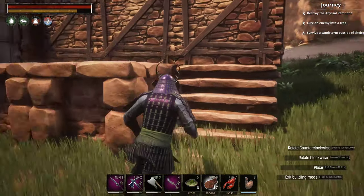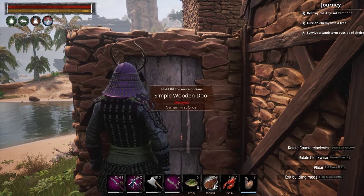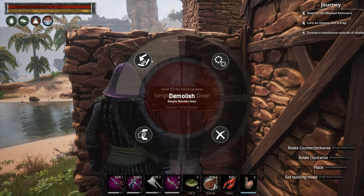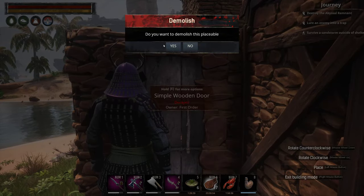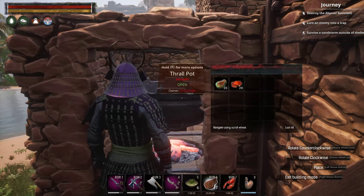Also, if players don't log on, guess what happens? Their base begins to decay. So a decayed base — I don't even need anything to break it open. You just walk up to any decayed base, hit Demolish, and boom, I am in.